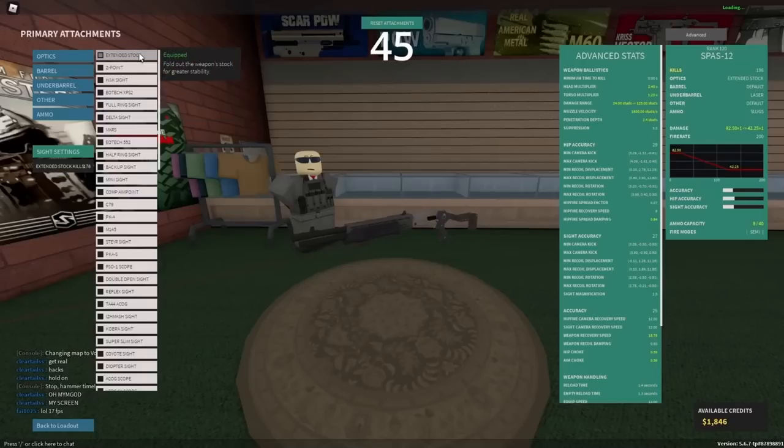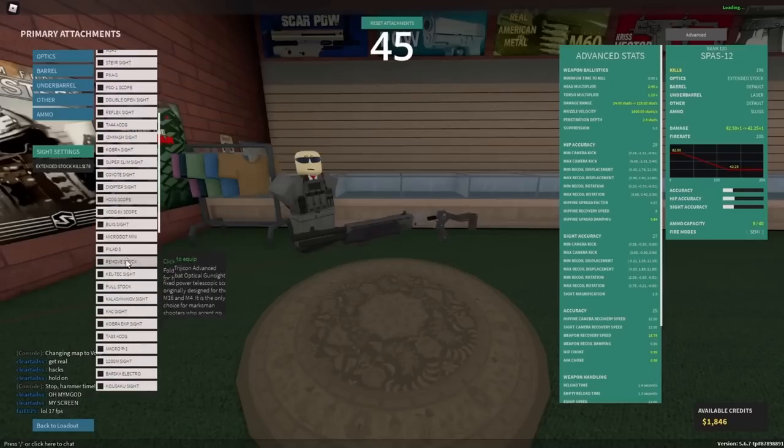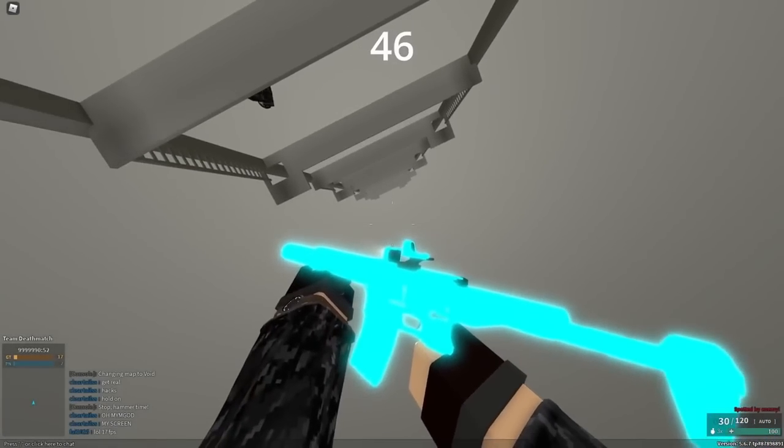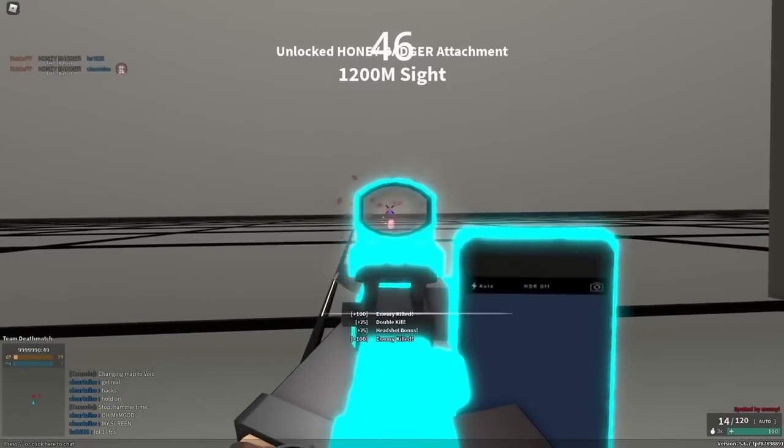The stocks on the SPAS-12 are optic attachments, but keep in mind that if you want to unfold the stock, you can just run a normal sight and it will unfold the stock. Sometimes having a neon skin can be incredibly inconvenient. I mean, look at the neon toothpaste Honey Badger.